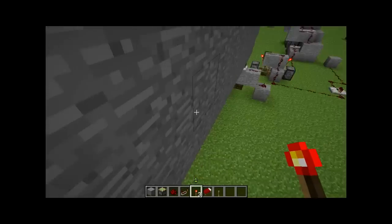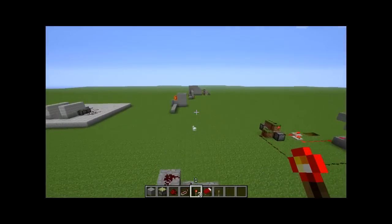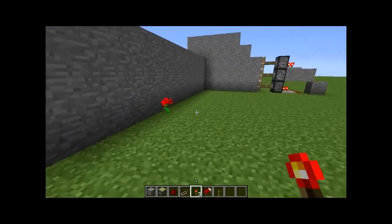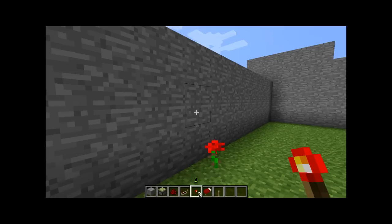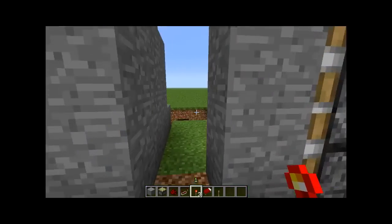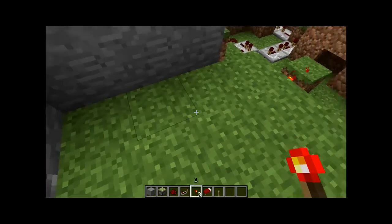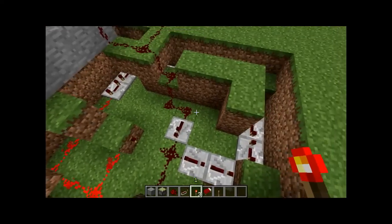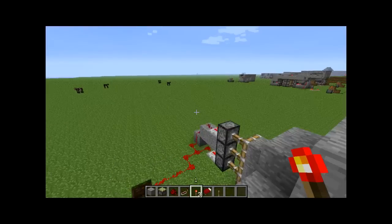What this was supposed to do — I'll show you on this one over here — you're supposed to hit this block and it will break, and then another block will be generated and put in its place using a smooth stone generator. See, it opens up — works there.